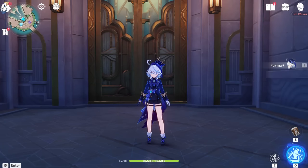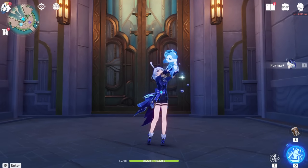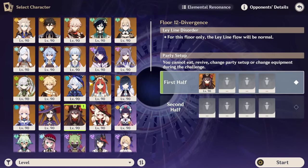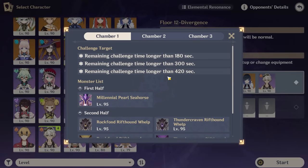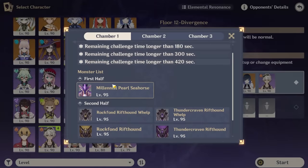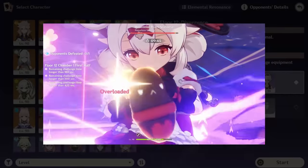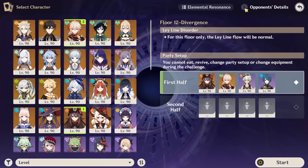Since she often requires you to build a very different team, it's possible to lose key utility or pre-existing synergies. For example, with Hu Tao, old teams like double Pyro feel way stronger than trying to fit in Furina this Abyss — not because of Furina's personal strength, but she doesn't apply enough Hydro on her own to work well as the solo Hydro with Hu Tao. You need a double Hydro team, which is a big issue this Abyss since Chamber 1 enemies have very high resistances where Pyro shred from Kazuha or Sucrose is very beneficial.